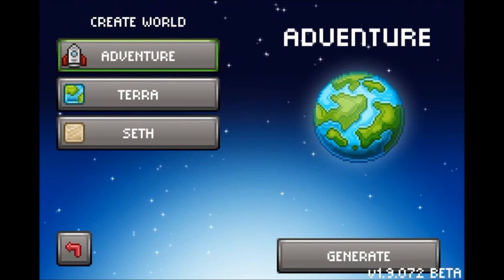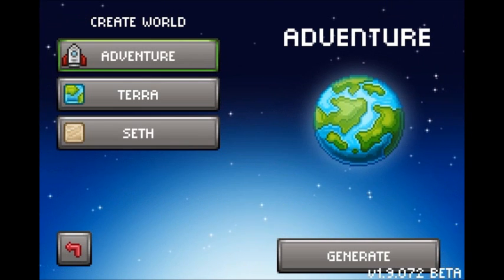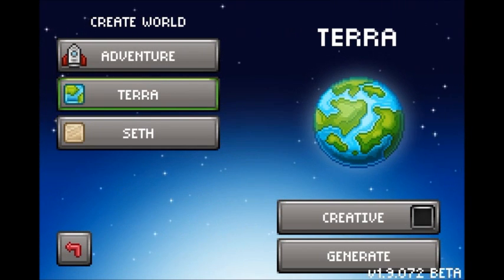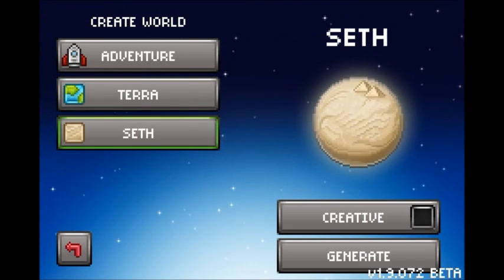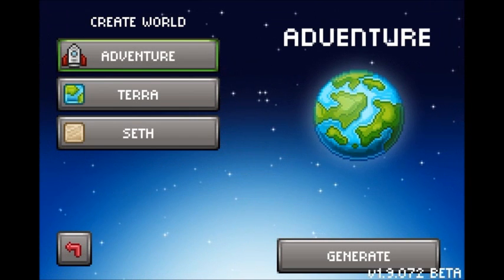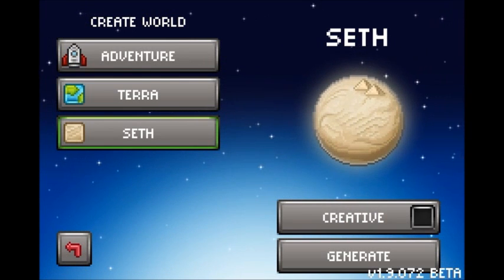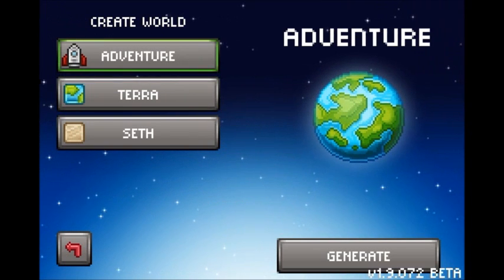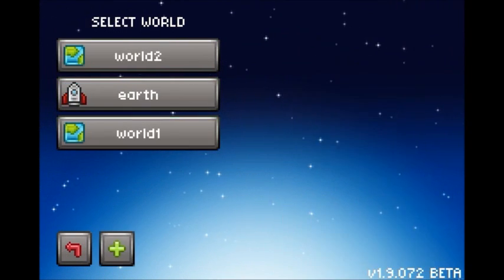When you add a new world, Junk Jack X has new dimensions. When you first start out, I think you only have Adventure Mode and maybe Terra. Once you find portal pieces in Terra, you'll find the pieces to unlock Seth, which is a desert Egyptian world. As you go on in Adventure Mode and find more portals, you can start new worlds in those dimensions. In Adventure Mode you can't choose Creative, but you can choose Creative in any of those worlds.